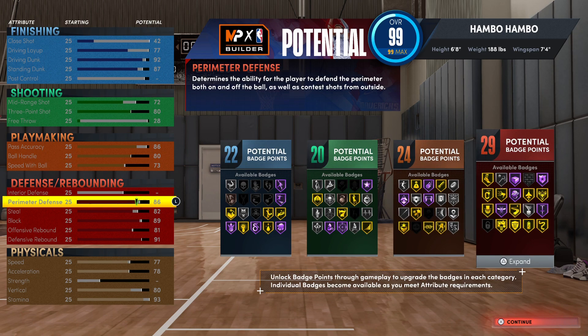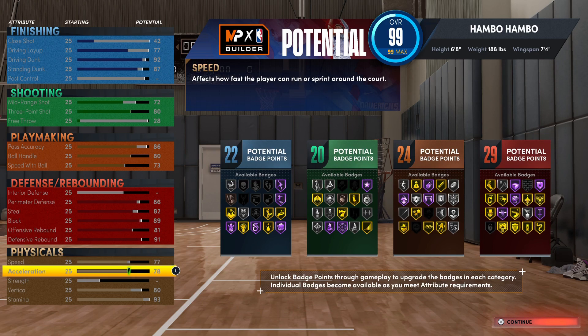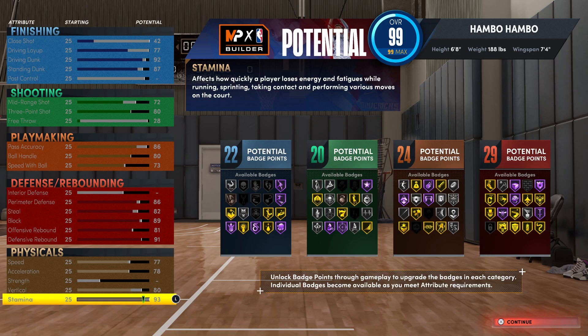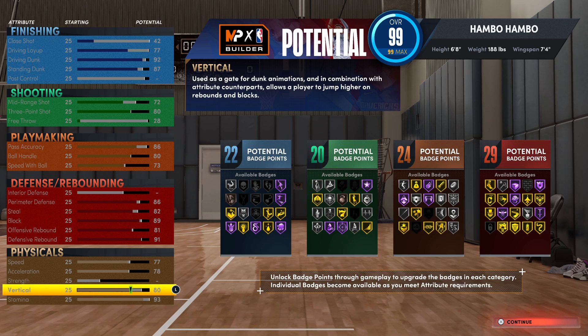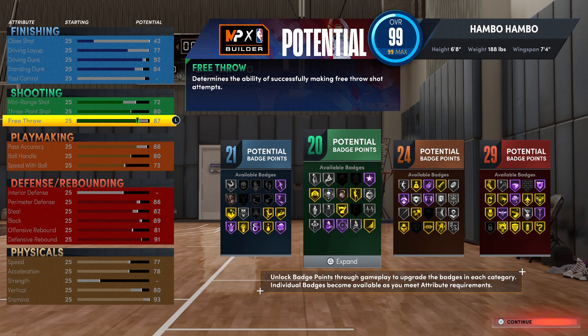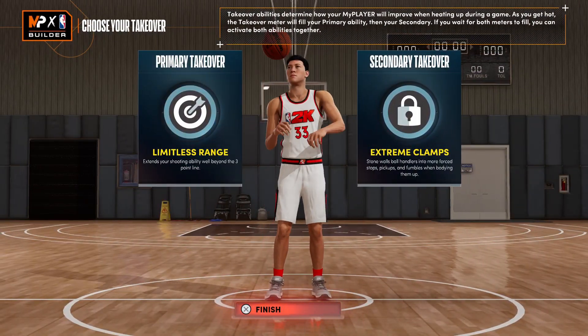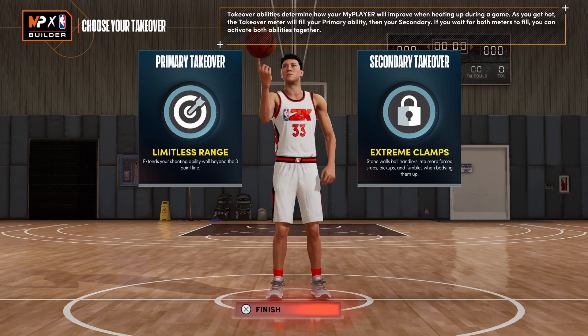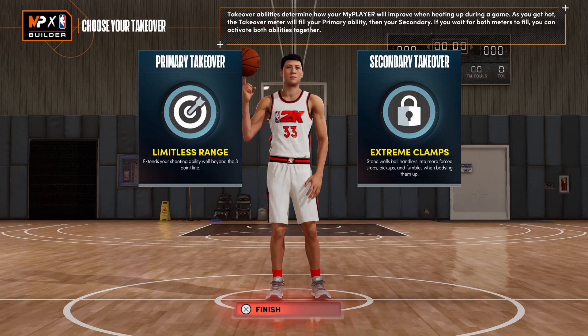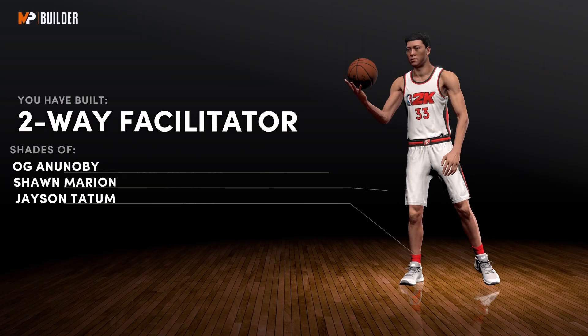Next, moving on to the defense of this build — this is honestly very, very good. Just look at these stats: you're going to be able to guard every single build in this game. The defense on this build is top tier. Moving on to the physicals, you guys can see this is quite good. If you want free throw on this build, what I'd recommend doing is drop down your standing dunk to an 84 — this will give you an 87 free throw, which is very, very good. For the takeovers, I actually decided to go with the exact same takeovers as the previous build, and I think these takeovers work extremely well. I built a two-way facilitator, which honestly does kind of make sense as a name.